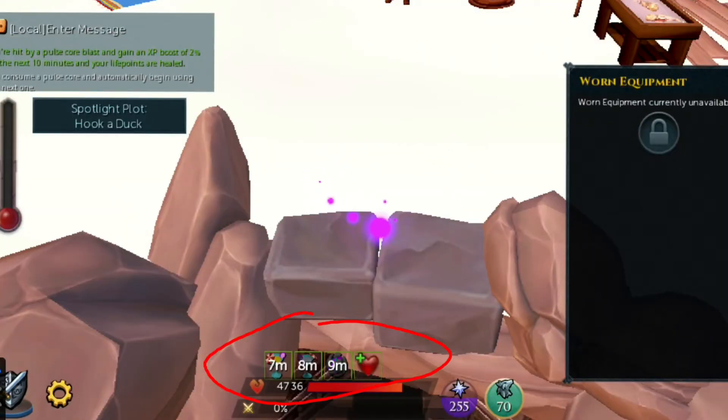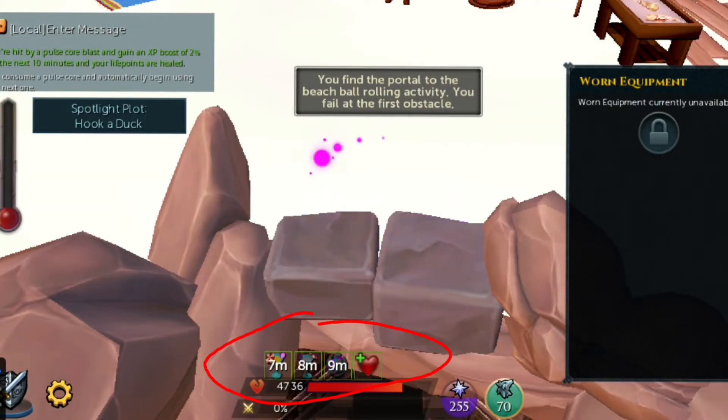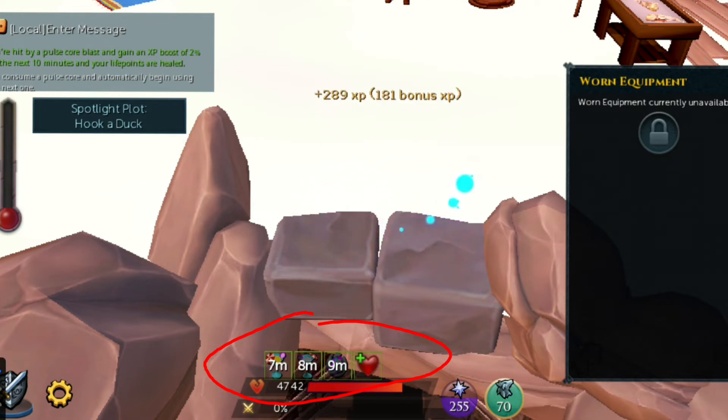You'll be expecting around 160 to 500 XP every 2 seconds, amounting to about 300k to 100k an hour.